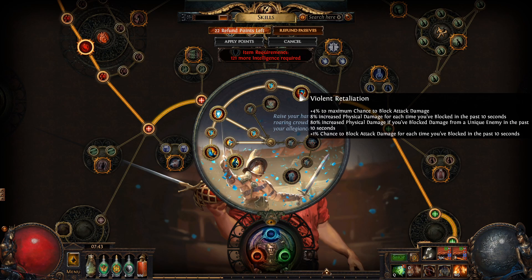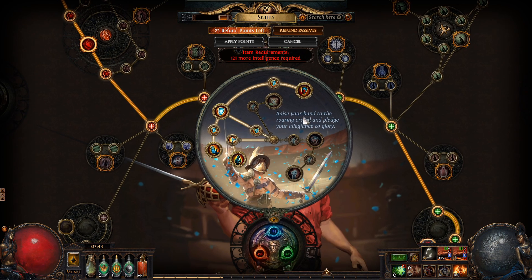We also have increased physical damage if you block damage from a unique enemy in the past 10 seconds — so for bossing this is really cool. And chance to block attack damage for each time you've blocked in the past 10 seconds, so if you're blocking a lot your block chance keeps going higher and higher. So that's really cool for survivability.